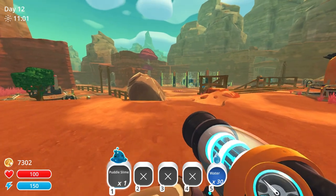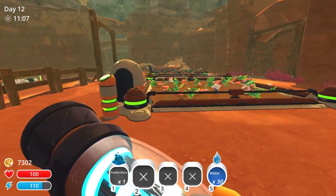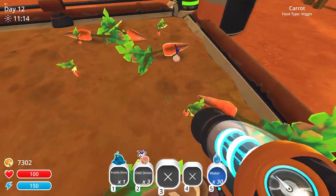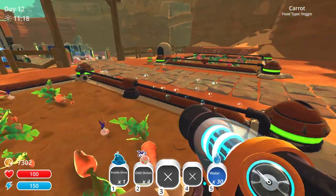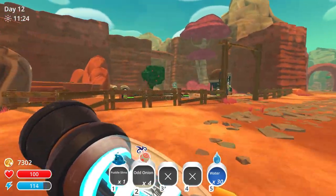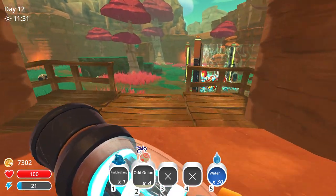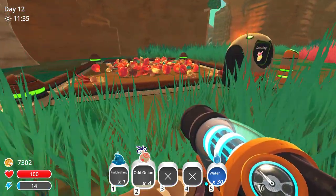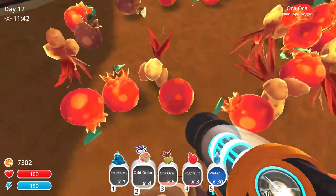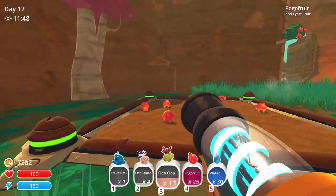We're almost there. I do want to release this puddle slime because we have plenty of stuff here, I don't really want him. Did we plant these somewhere else too? I'm sure I had planted some odd onions around here. Let me go take a look — oh, that's the orca fruits! Perfect, I wanted these. I'm gonna get every single one of them because I can.